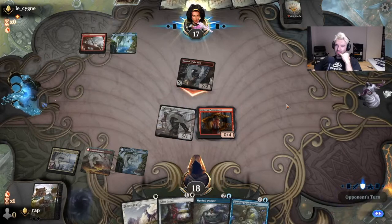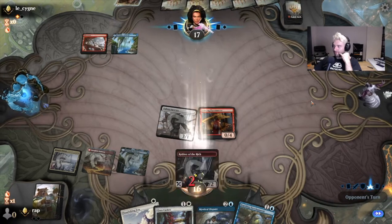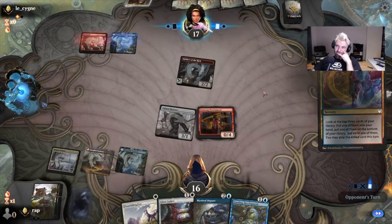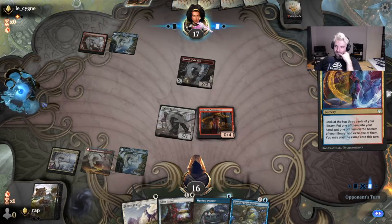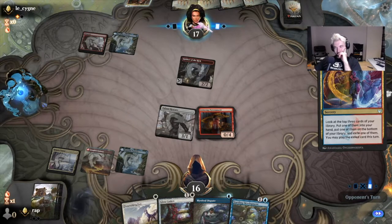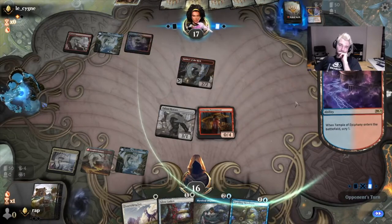He's a Bonecrusher Giant — he's gonna stomp me. If I block that... I'm just gonna draw a card, look for a land. Tapped out.